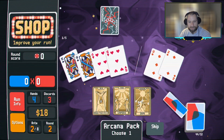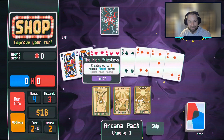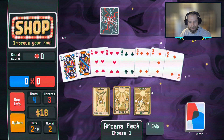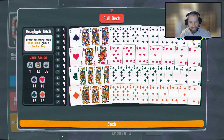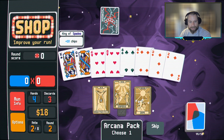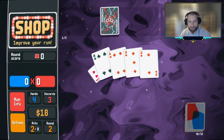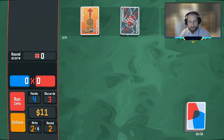Arcana pack number two — no Hermits. The Hermit's the only one I know; I recognize the picture and the name. All the other Tarot cards just don't do it for me. We could still Convert to Hearts, but we took three Hearts out and put three Clubs in, so I probably don't want to go after that one. If we're not taking it, let's just go for the Wild Card — we'll go ahead and slap it on the King. Not as good as I would like, but not terrible at the end of the day. Pick up the Boots.